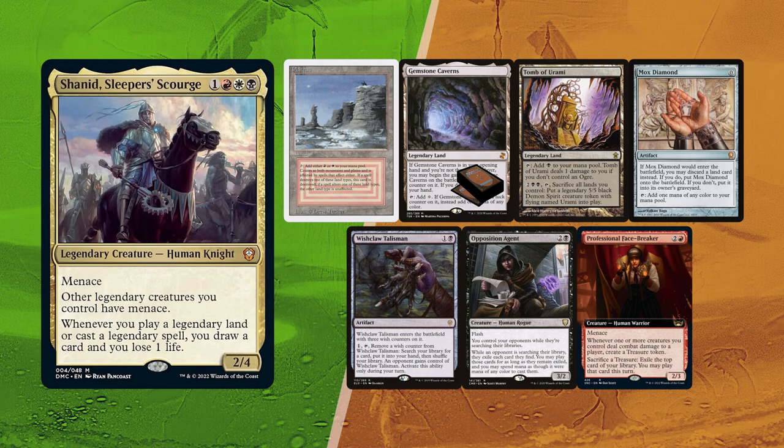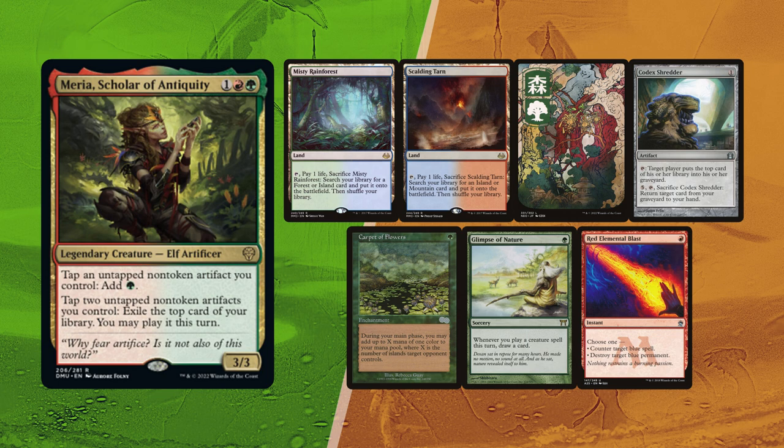Elder mulligans once and didn't want to go lower, having Misty Rainforest, Scalding Tarn, and a Forest for lands, with a Carpet of Flowers for ramp. Codex Shredder can deny tutors to the top as well as serve as he mocks with his commander. Glimpse of Nature allows him to draw his deck with Sabertooth loops, and he has Red Elemental Blast for protection.